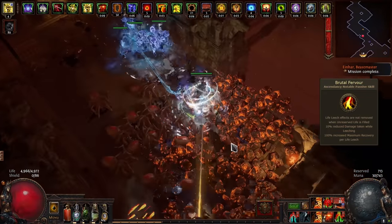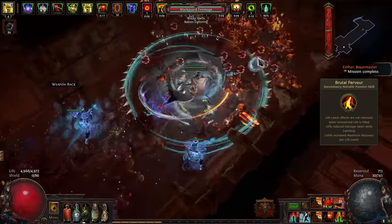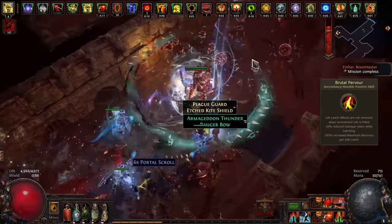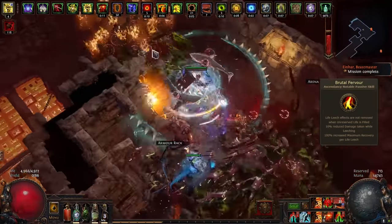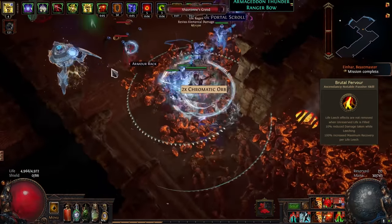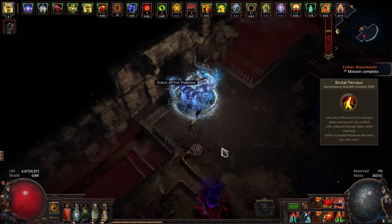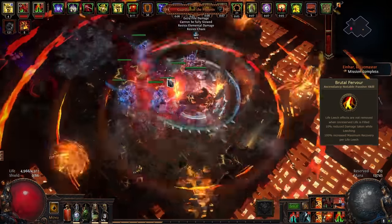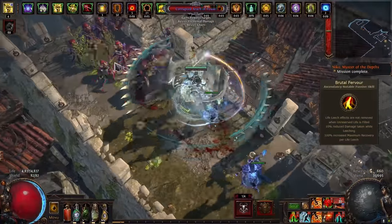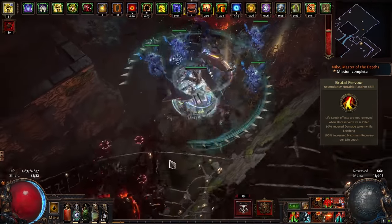The Slayer's infinite leech deserves some explanation. Whenever you hit a monster with an attack and your character has any source of attack damage leeched as life, you generate a life leech instance — think of it like a blood bag in a blood transfusion. There's no cap to how many instances can run in parallel, so the more enemies you hit and the higher your attack speed, the more blood bags you get. Cyclone is an AoE attack doing about 8–10 attacks per second, so that's a lot of blood bags.